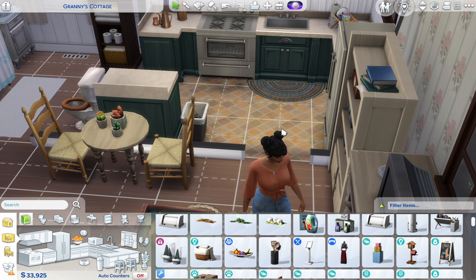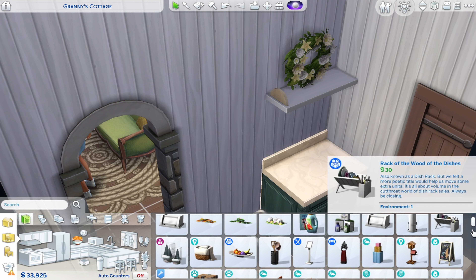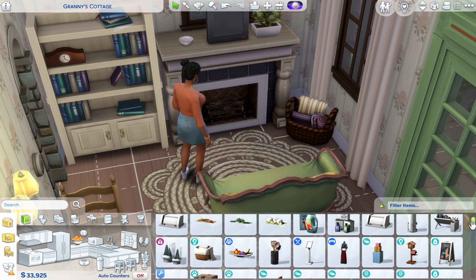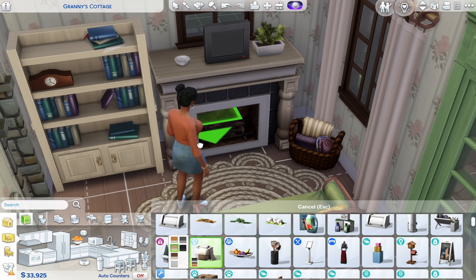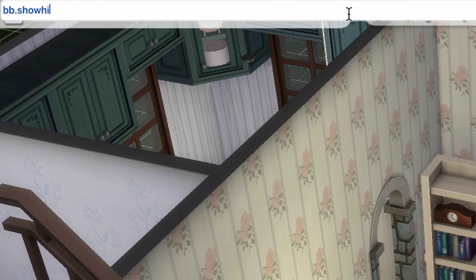Make sure that when you're placing objects in different spots, you keep things in spaces your sim can still access — otherwise you'll go back to live mode and have to fix it, which is annoying. You can also move objects up to different heights. Press Option and press 9 to raise an object up. Keep pressing — hold Option and click 9 — to keep raising it.